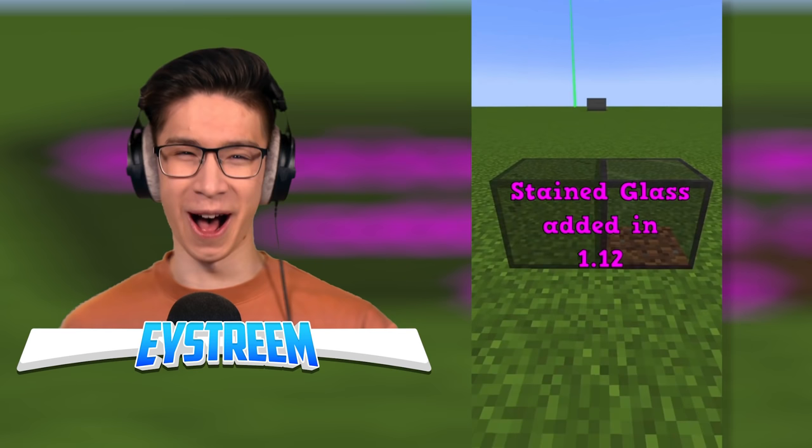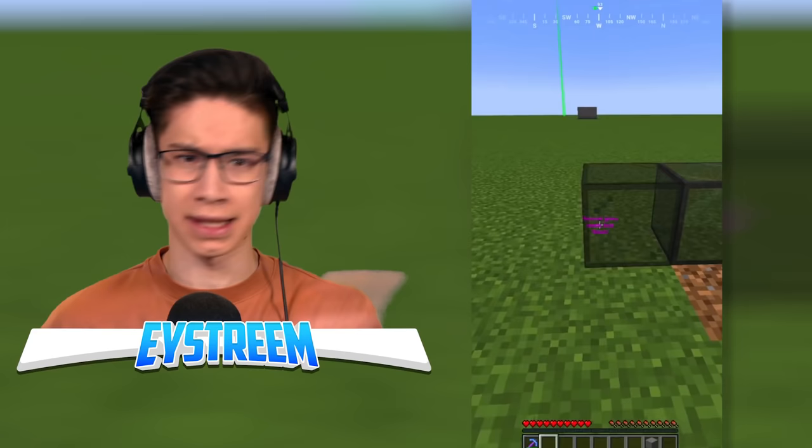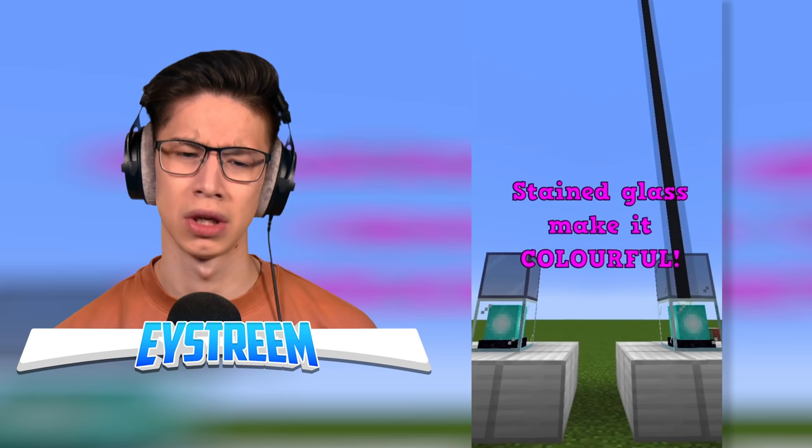Tinted glass versus stained glass. Stained glass was added in 1.12 while tinted glass was added in 1.17. Tinted glass doesn't let any light through while stained glass does. Stained glass has a range of colors. Stained glass must be broken with a silk touch pickaxe. Tinted glass blocks a beacon's light — stained glass makes it colorful!